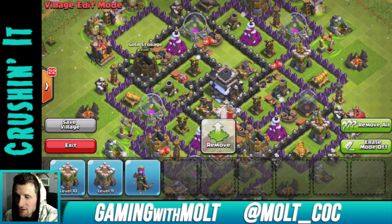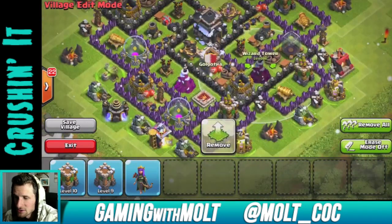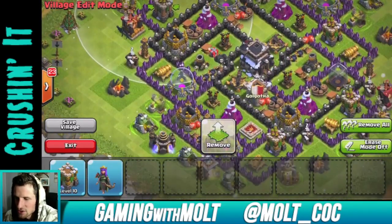As you can see, our wizard towers cover practically the entire base — they cover all of the resource collectors, which is very important so that you can't get mass goblins or anything like that coming in and trying to shut you down.